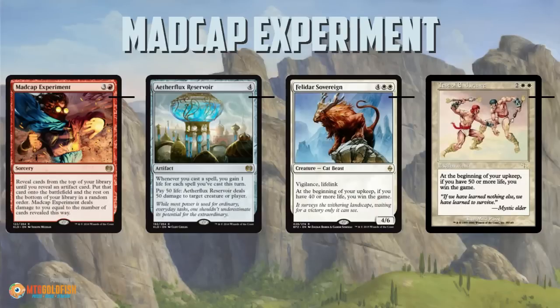I am really excited to build a deck around the downside of Madcap Experiment. As you're brewing decks and thinking about different cards and spoilers, when you see a downside, don't just immediately write it off. Look at it and see if maybe there's a way that you can turn that downside around and make it a good thing. Because sometimes really powerful things slip through the cracks under the guise of being a downside, when really they're a combo piece — a potentially game-winning synergy that you can find. Keep that in mind as you're evaluating cards in the future.